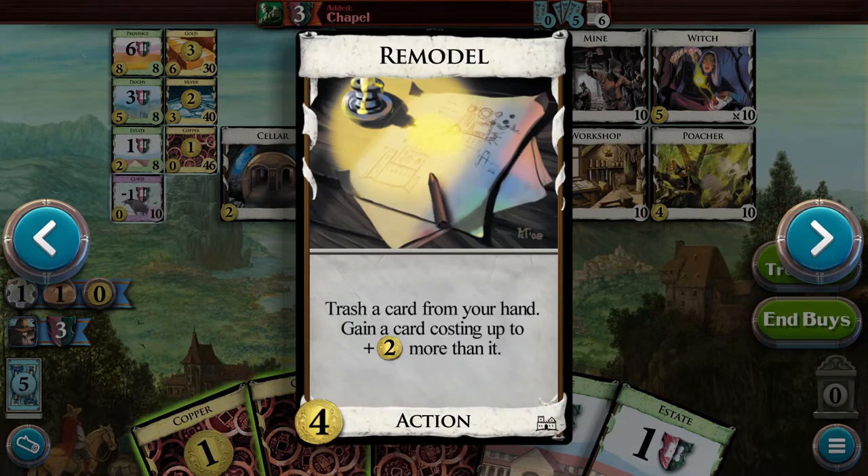Some card effects will allow you to trash cards from your hand. For example, the Remodel card allows you to do this and in addition allows you to gain a card. This is a way to get rid of weak cards from your deck so you can no longer draw them and they won't clog it up. It can also be a way to get rid of curse cards that, as mentioned, decrease your victory points at the end of the game if they stay in your deck.